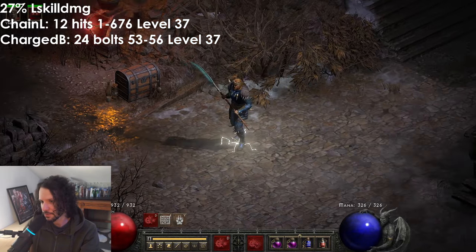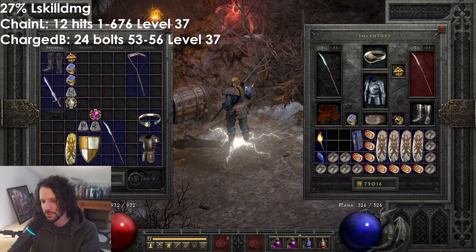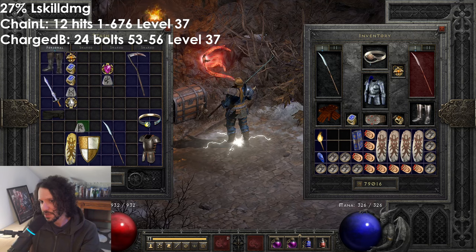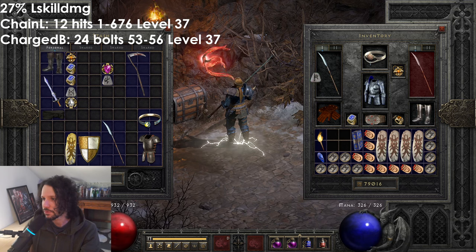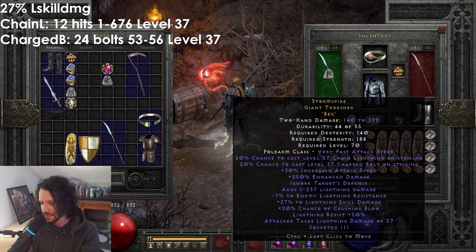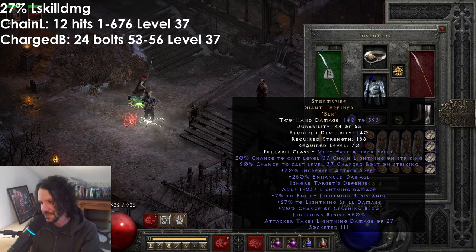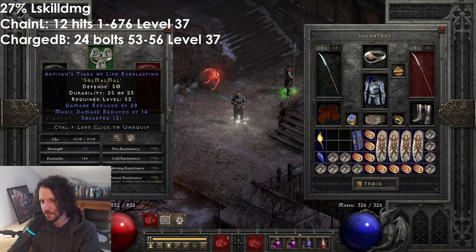Put a Dream on — so here's a Dream helm. If you wanted to push it further you could socket a facet, a Shael for more speed, or a Ber rune for more crushing blow. Let's say I put a Ber rune in this — now I have 20% chance of crushing blow on the weapon too. On druids they have fast frames for polearms, and the mercenary has Infinity and Chains of Honor.